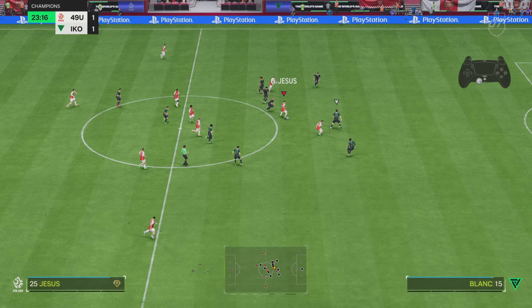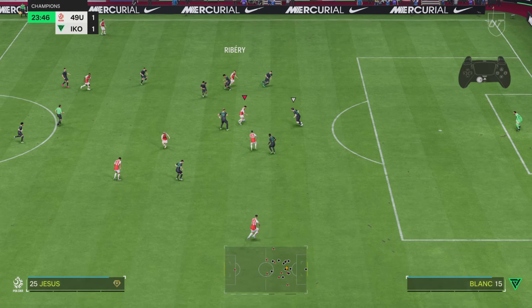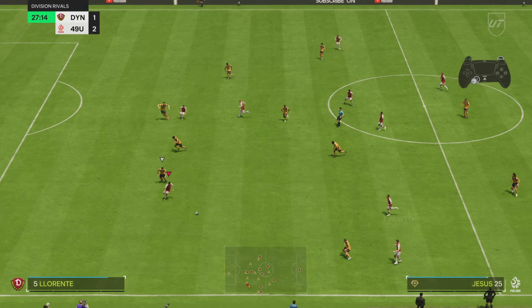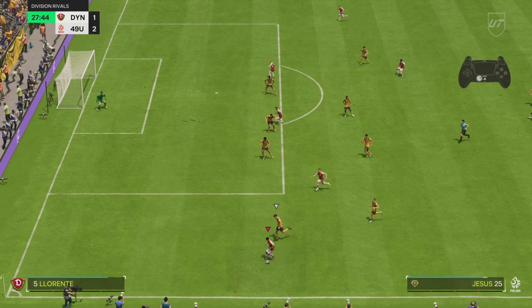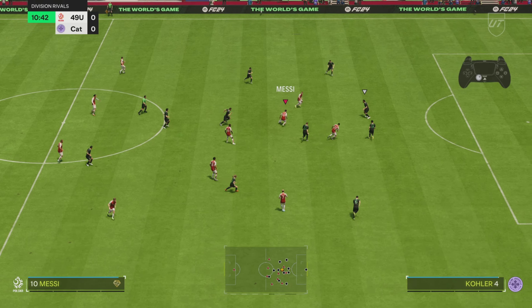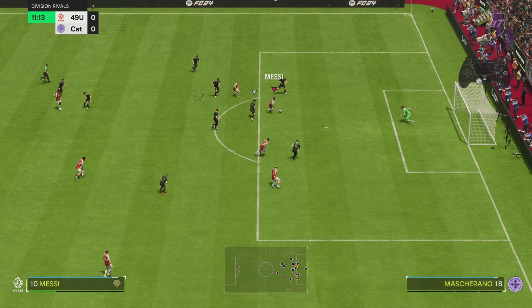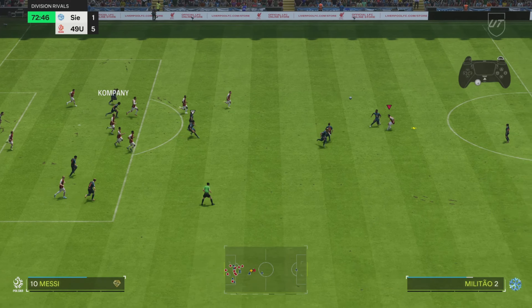Wingers aren't really necessary in the way I play. Right now I'm running a 4-1-2-1-2 narrow, which has no wingers, and I'm having great success with it — just having my midfielders float out wide. My fullbacks are good enough to do the work of both a winger and a fullback, so it works out.